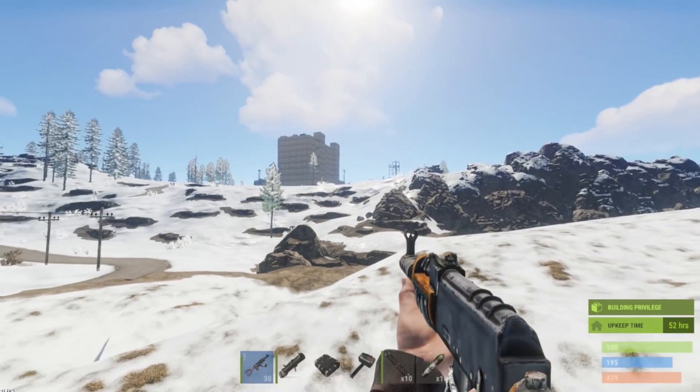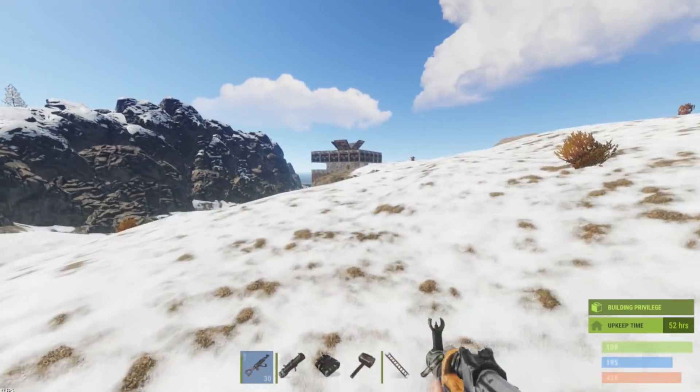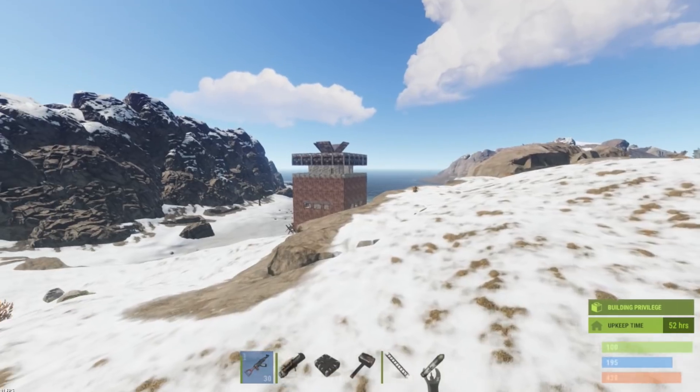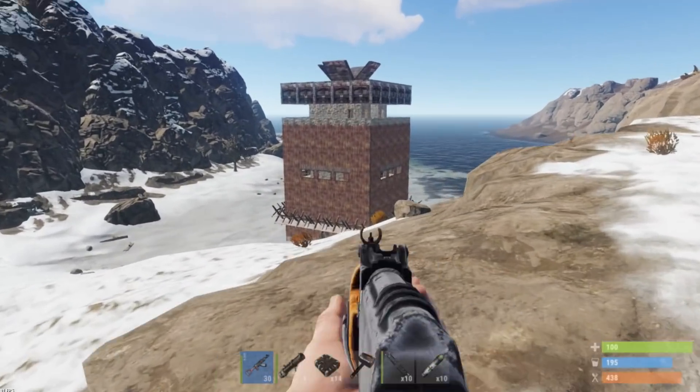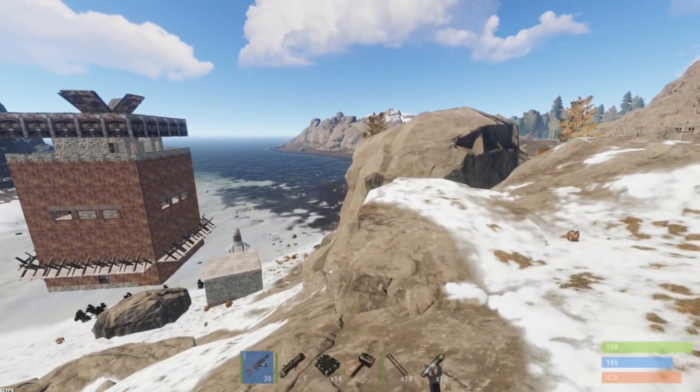The space I'm gonna hit here, it needs to go. He was literally camping the launch site for people that were running out of the launch site with loot and sniping them. So I'm gonna try to take out this roof camper.